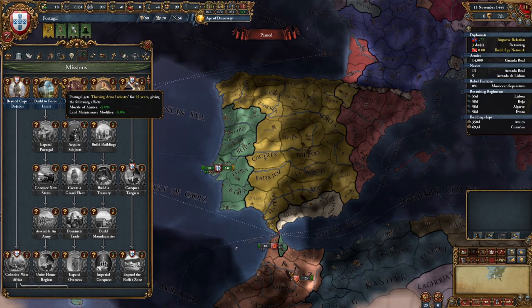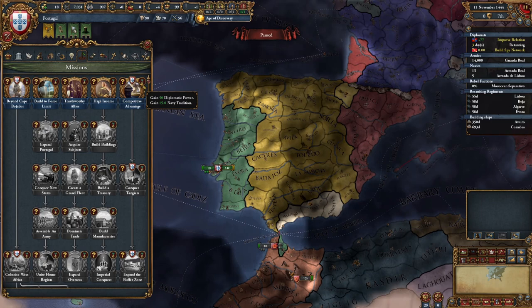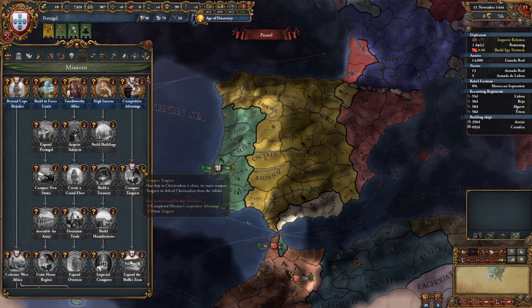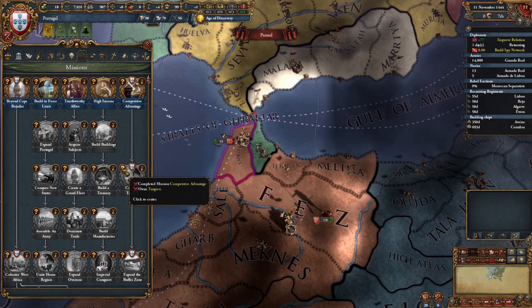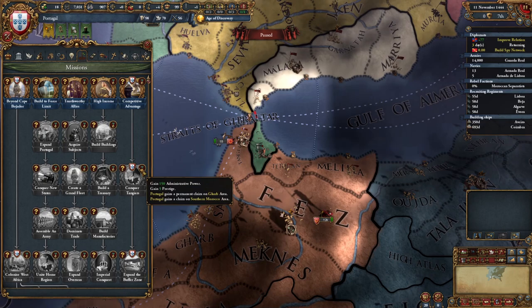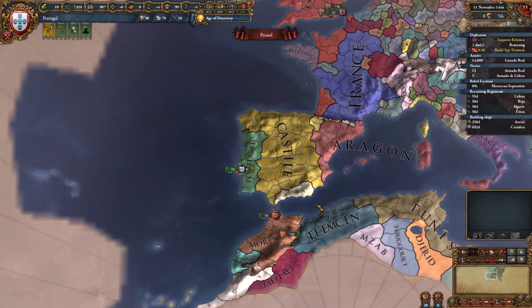Building up to our force limit will give us a morale of armies reward — making everyone in the army happy and helping them fight with more confidence. Higher morale means troops are less likely to desert and retreat. There's also a lower land maintenance modifier reward — people are happy to be in the prestigious army so you can pay them a little less. The competitive advantage mission rewards us with diplomatic power and naval tradition. These missions chain into each other, leading to a specific mission to conquer Tangiers, which will get us administrative power and free claims on Morocco — a justification for conquest.